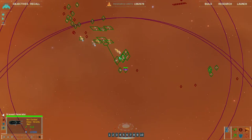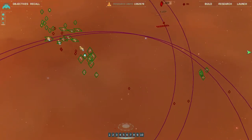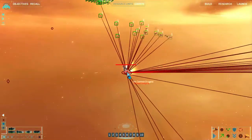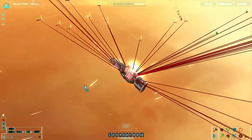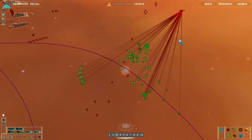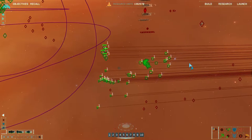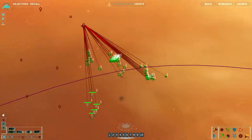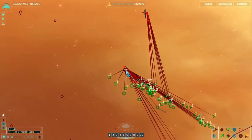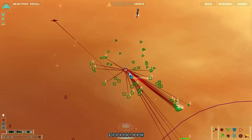One of the gravity field generators goes with that one, one goes with that one. If I keep on killing everything, I won't arrive where I want to go. We'll just get my bombers over there and the small craft can kill. Ion cannon frigate heavily damaged, frigate lost.